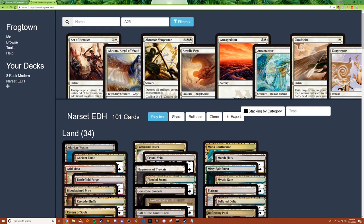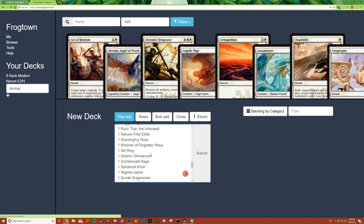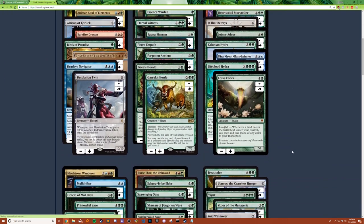Frogtown is where we're going to build our deck. Here you can see you can search for cards and types. We're going to name our deck Animar. Once that's done, you can go to Bulk Add, add all your cards. Once you're done, just click Submit — and bam, all your cards are here.